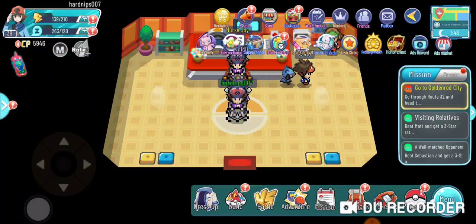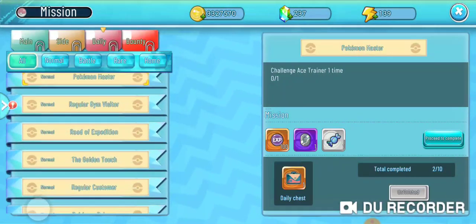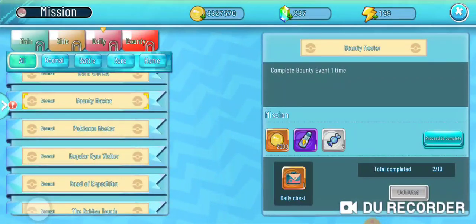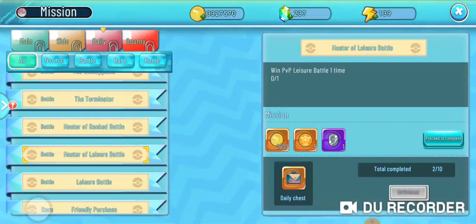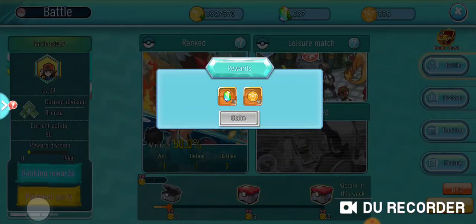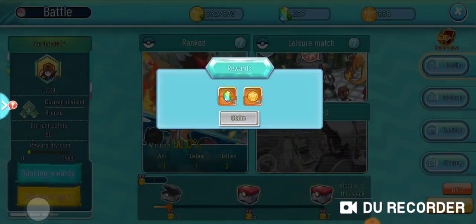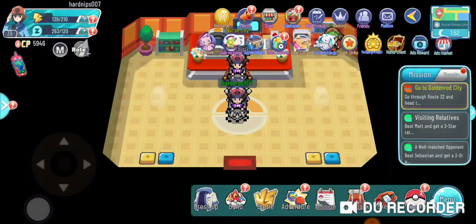The next thing to keep track of is the PvP stuff, which has its own rewards as well. If I go to the PvP section and click 'proceed to complete,' you can see it has reward boxes. These reward boxes give you gems — all you have to do is win five battles and nine battles, and you can do that a few times per day. You actually get free gems and coins that you can use in the store, and once you get enough coins you can buy stuff from the store.